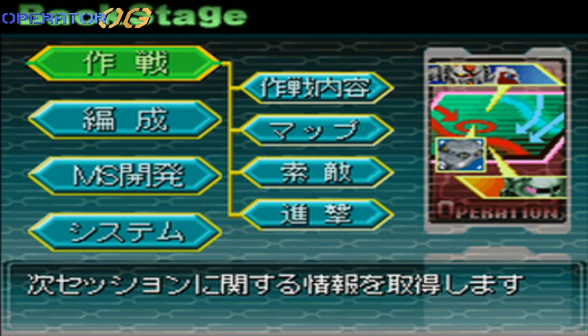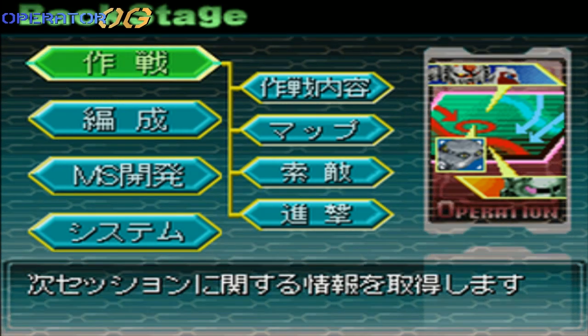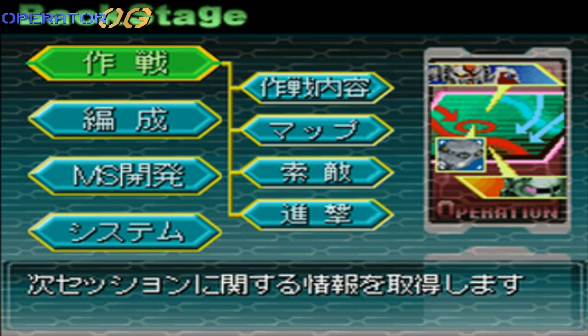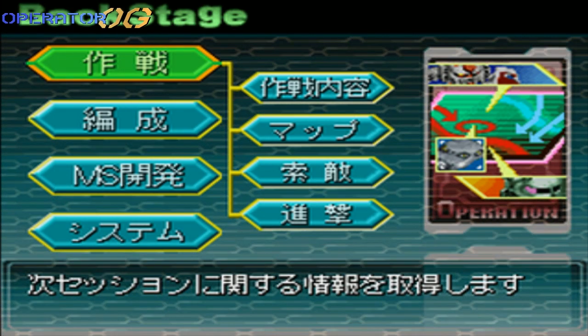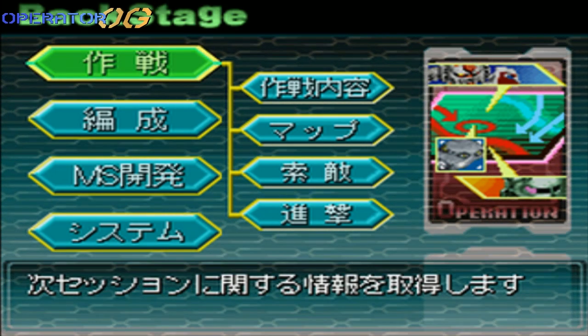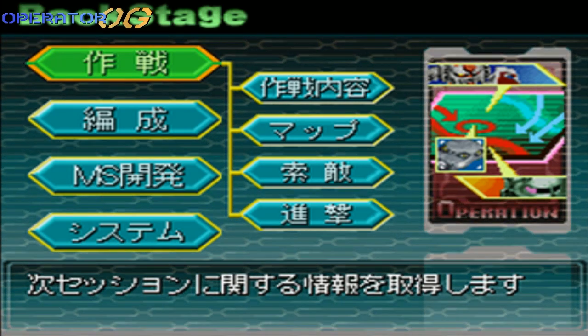This was one of the few times where we actually once again saw how good Zabine was as a pilot, as well as Tobia improving. In the end it was literally like a triple threat between the Jupiterians, the Federation, and the Crossbone Vanguard. But yeah, thanks for watching everybody — until the next part, goodbye.